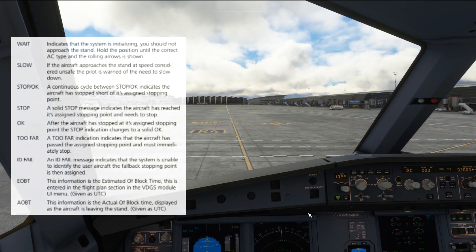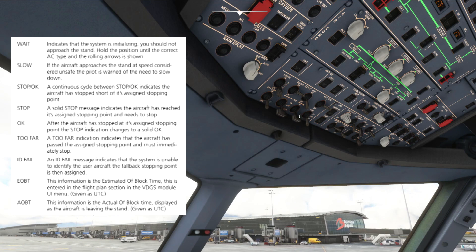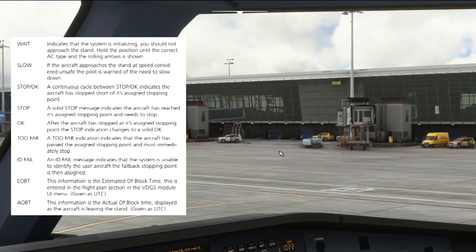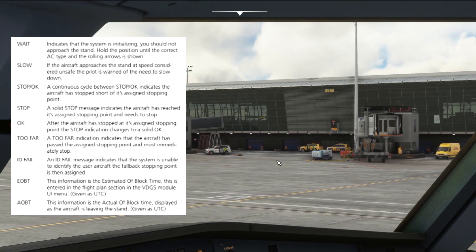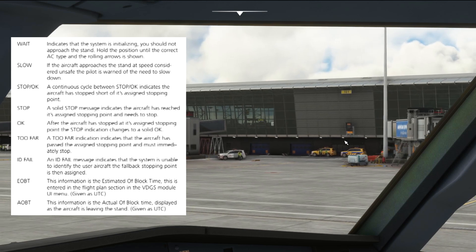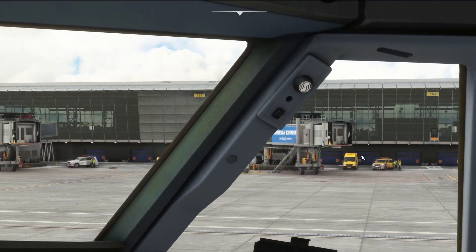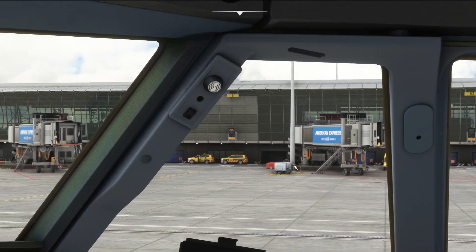We can go ahead and find the stand — there we go, we've selected it. With a little bit of power we're going to creep over towards our stand. Initially we're going to see the VDGS display 161, confirming it's already active. We've got the rolling arrows and the rolling markers, and it says A320 on the top — it's got our aircraft type, so it's initialized and ready to receive us.